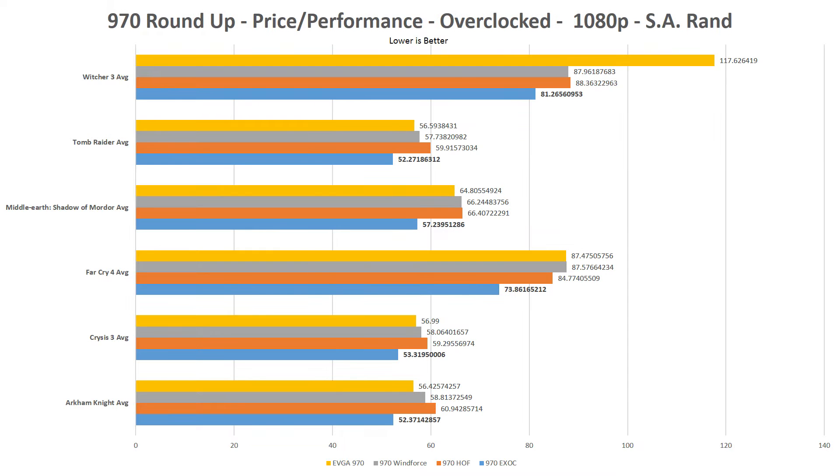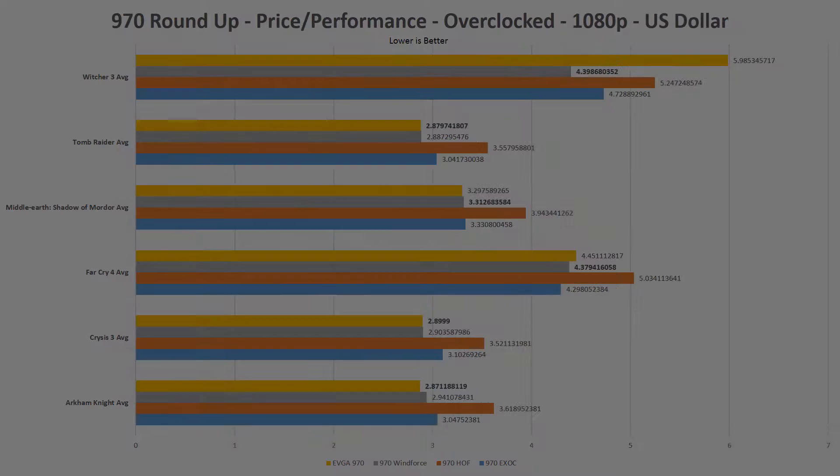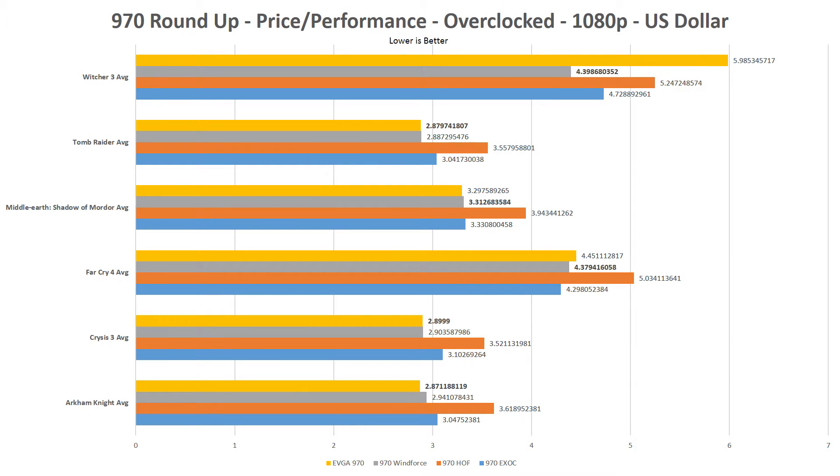The value game at 1080p is a different story. In the currency of the South African Rand, the Galax 970 EXOC wins the price-to-performance evaluation in every game. But with the US dollar, it's a near-even toss-up between either the 970 Windforce or the EVGA 970. The only game the EVGA 970 couldn't hang in was The Witcher 3, with it averaging only around 48 FPS when the other cards easily topped over 60.